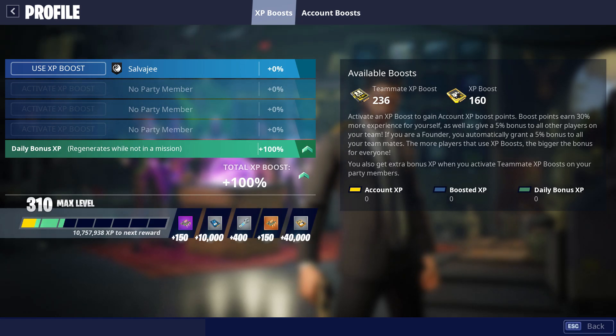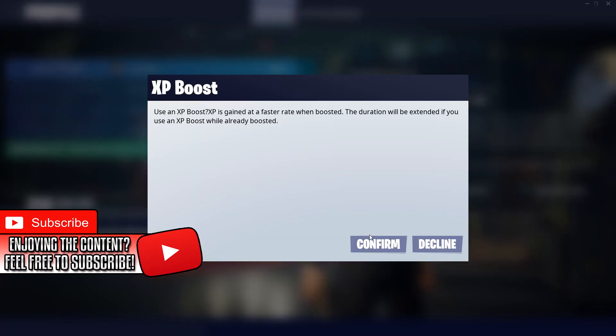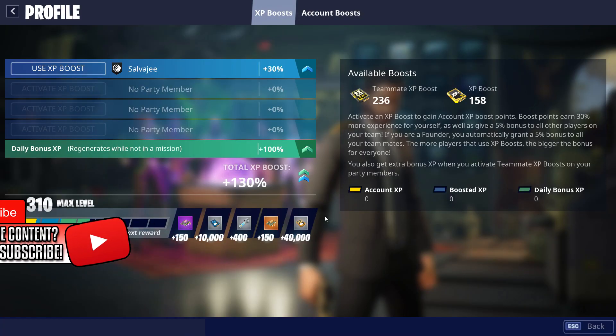There are two types of boosts in Fortnite Save the World: we have the XP boost and the teammate boost. Should you be hoarding up on these boosts? No, not really. You can actually just use them as much as you want.